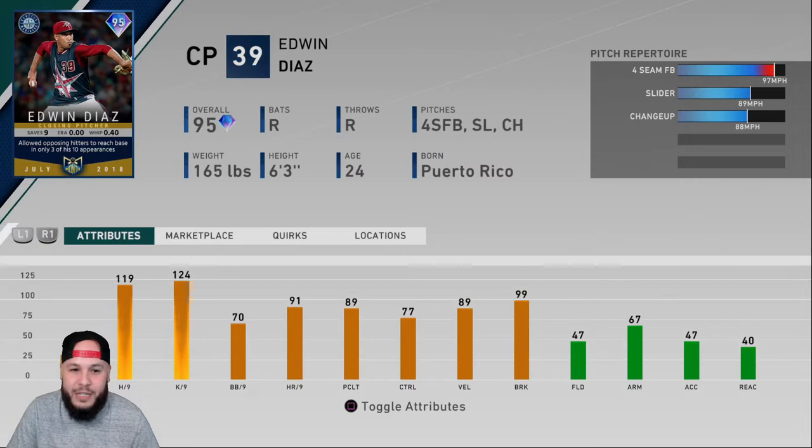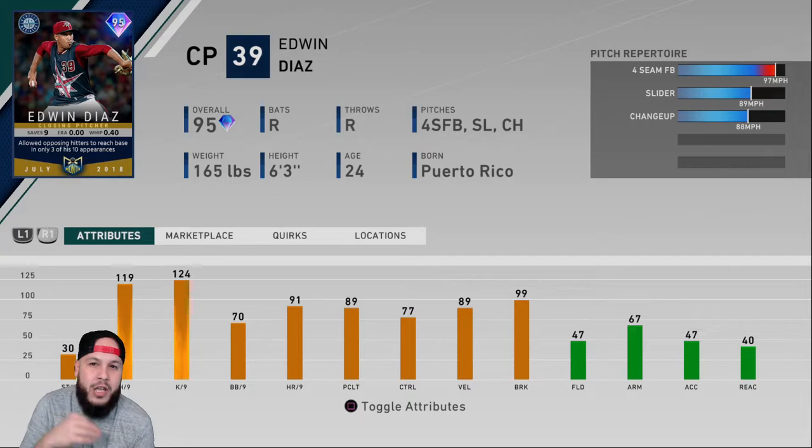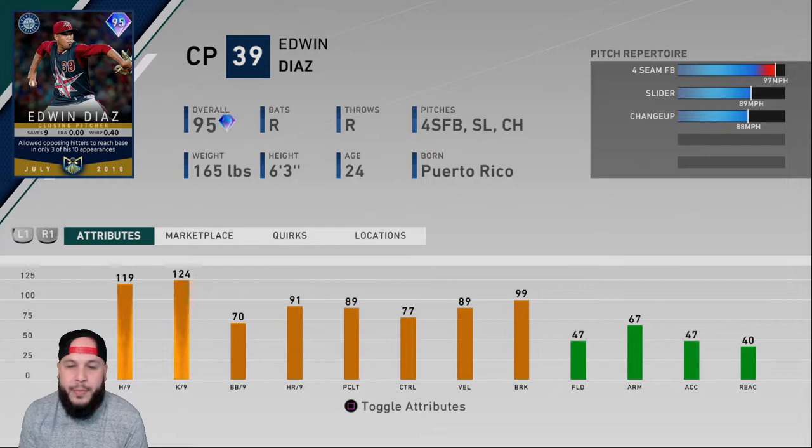Then you get Edwin Diaz through more moments — easy moments. He's got 119 hits per nine, 124 K per nine, 77 control, 99 break, 89 velocity. I wish this card had outlier because that fastball can hit 99, but if it were 102 that would have been sick. He does have a slider and change up. We're going to put him in the pen and may debut him in this game — maybe start with Paxton and end it with Diaz if the game permits.